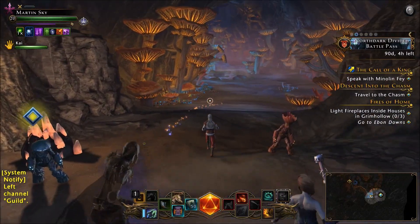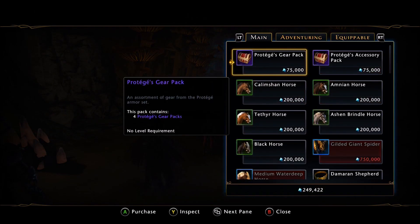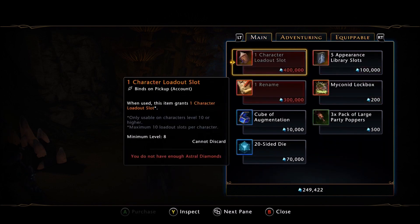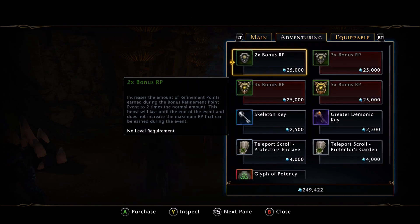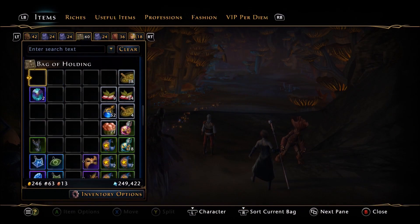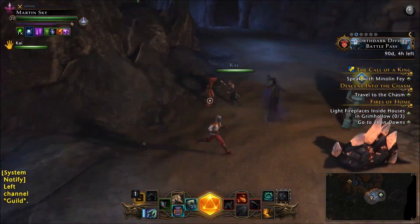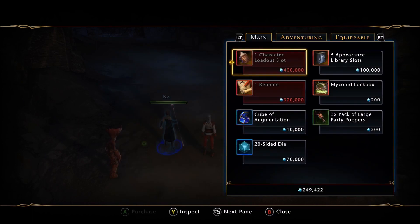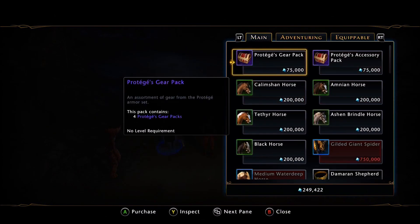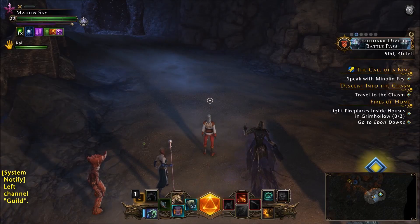If you're new to preview, in the Wondrous Bazaar there should be a dedicated preview tab to purchase preview-specific gear — but they didn't add it here. There's no preview tab at all. Maybe that's why they stacked a bunch of random stuff in the inventory, but most of it isn't helpful for testing. On PC preview, there are multiple tabs in the Wondrous Bazaar for preview-only items. This is a significant omission.